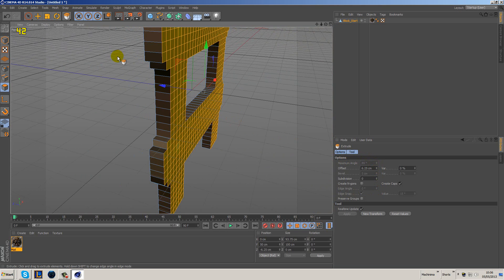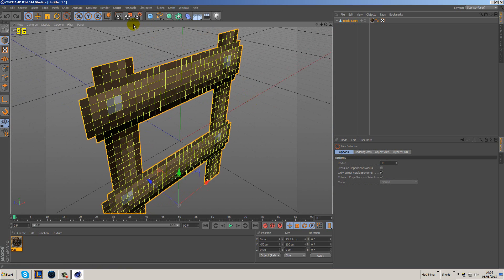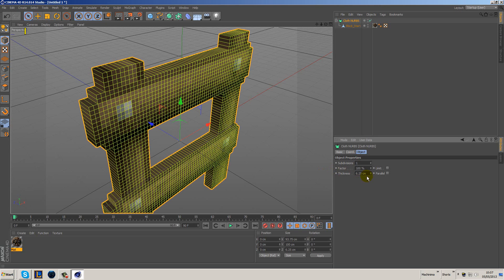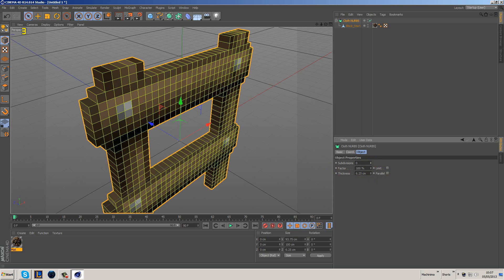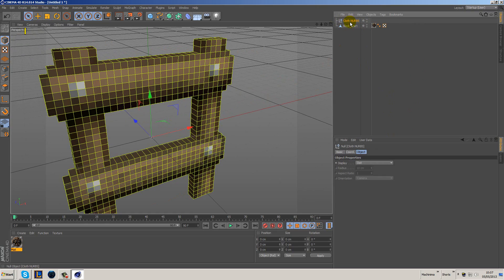The easiest way to fix it is to undo that. Go to Object mode, then go to Simulation > Cloth > Cloth NURBS. Drop the object under the Cloth NURBS, which will give you thickness. Set the thickness to 6.25 — apologies for the cold. Set subdivision to 0, because having it at 1 doubles everything and we want to keep our original squares. Then right-click and Make Editable.